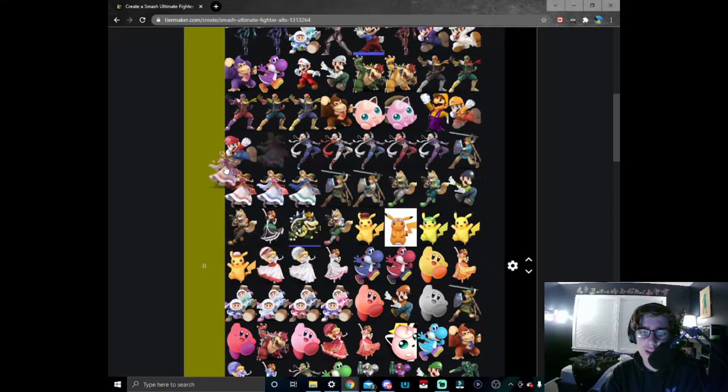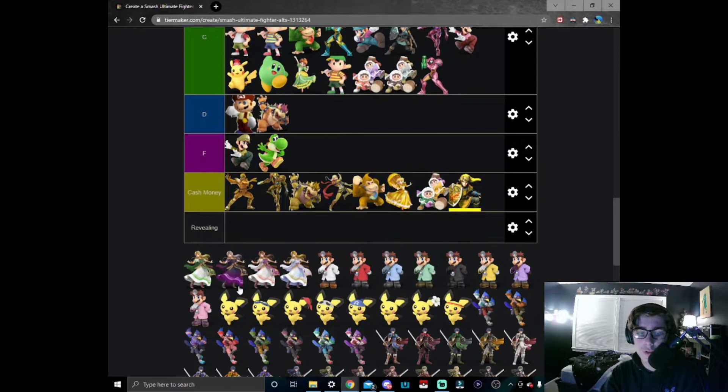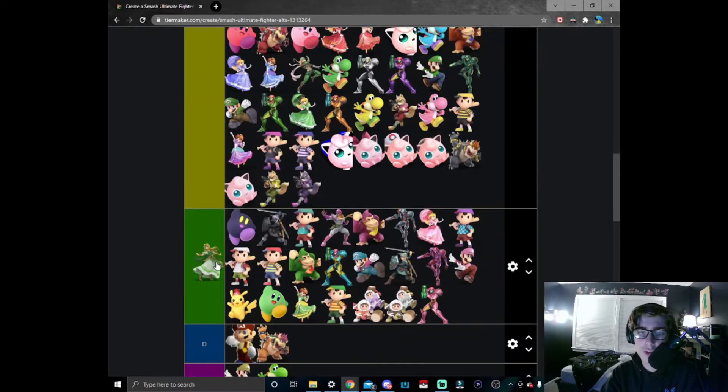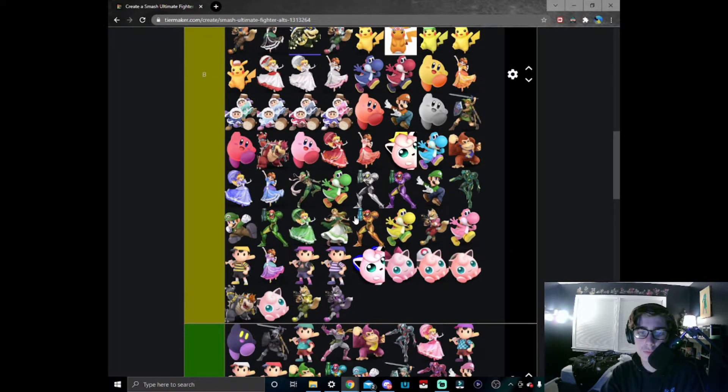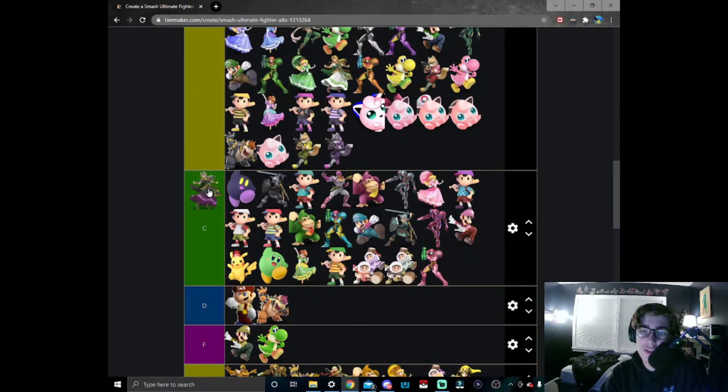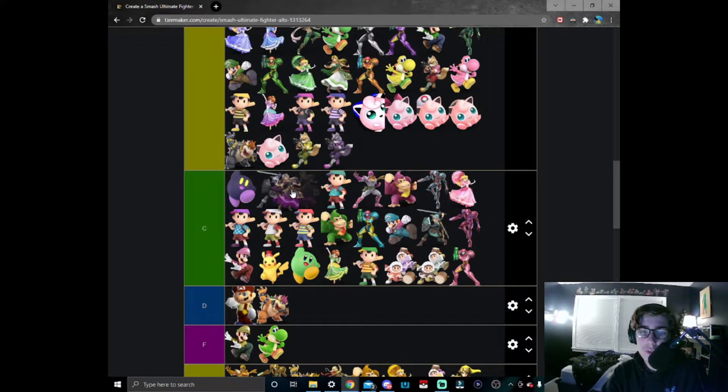Purple Zelda — I can't really tell much of a difference between this and the normal one. I'd still use it more so here you go. Green Zelda — I don't really know what to say about this one; I think it's fine as a green skin. I'll put it right next to Peach.